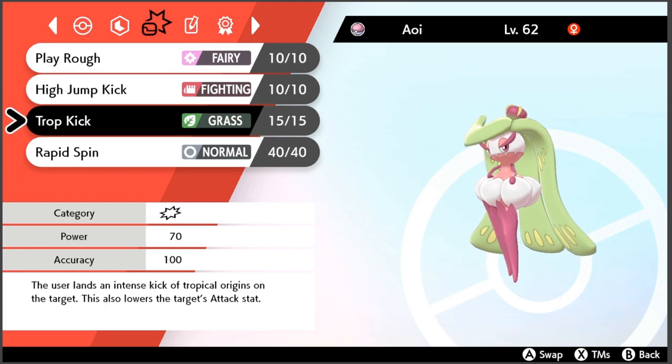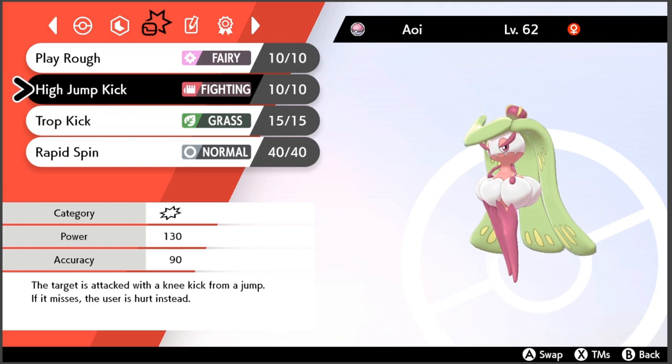It doesn't matter what your opponent is — if it's a physical attacker, Trop Kick will lower the Attack stat. The only Pokemon that would prevent the Attack stat loss would be something like Corviknight. Obviously, Pokemon you don't want to hit with this are Defiant or Competitive Pokemon. But for all other Pokemon, Trop Kick is your go-to for a nice powerful STAB boost.